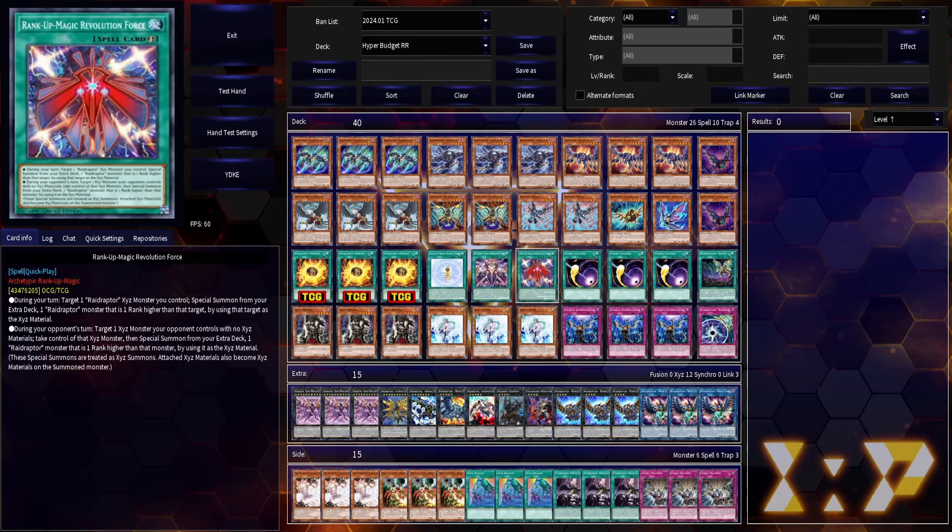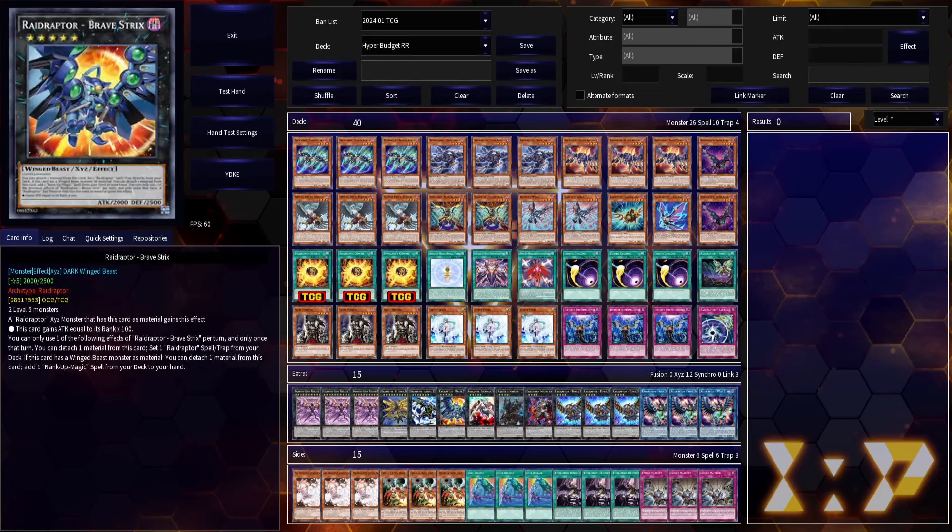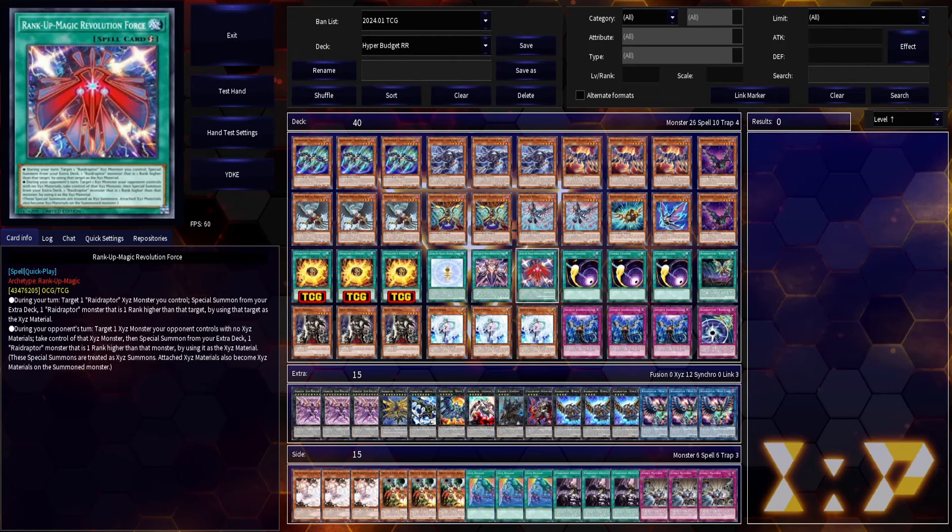Also, rank-up Magic Revolution Force has a lot of utility as a way to beat Ghost Ogre. People are on Ghost Ogre — I think that's going to change soon. If someone tries to Ghost Ogre your Raider's Knight, you can chain Revolution Force to rank it up into Brave Strix, and now they've basically hand-looped themselves for one, and now you don't have to worry about an Imperm or a Ghost Ogre. It's got a lot of utility — this is definitely my third rank-up of choice if you don't have access to Thrust.